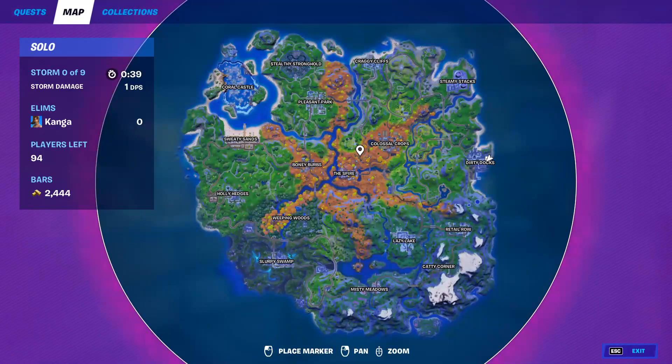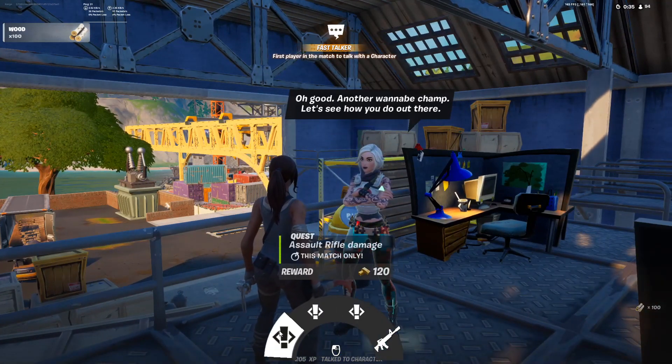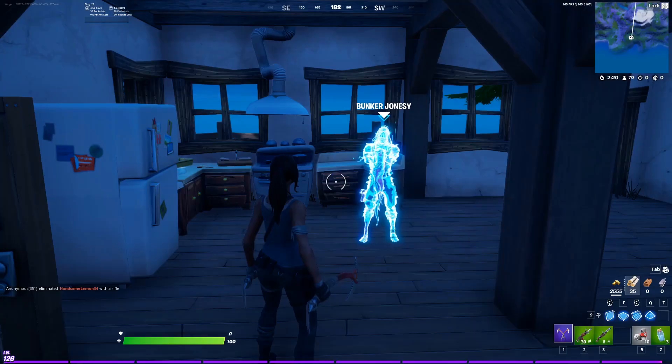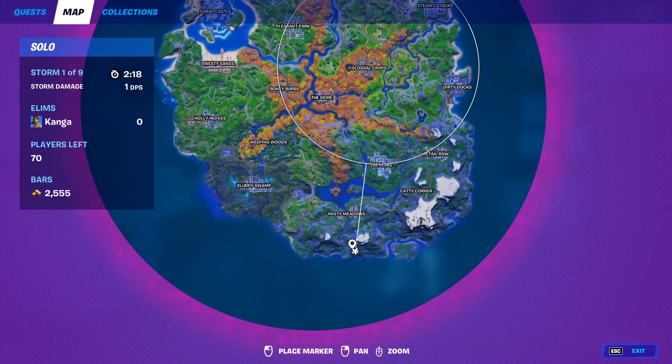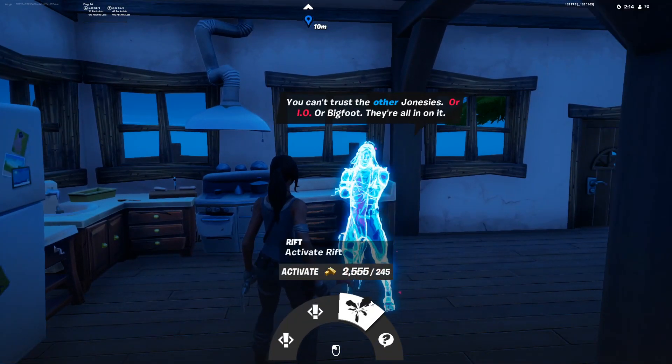NPC number 5 is the Tesskin, and she can be found in the middle of this building here in Dirty Docks. From her, you can get three quests as well as buy a blue assault rifle — that'll probably come in other variants as well. NPC number 6 is Bunker Jonesy. He can be found here on the map, south of Misty Meadows. From him, you can get two quests, you can also buy a Rift, and you can have a conversation with him about some weird things going on.